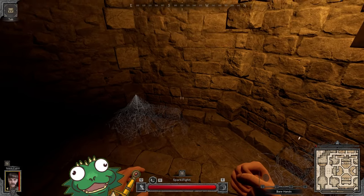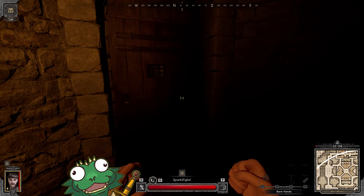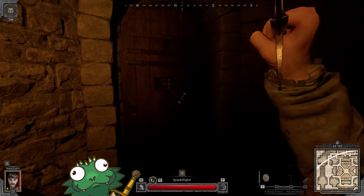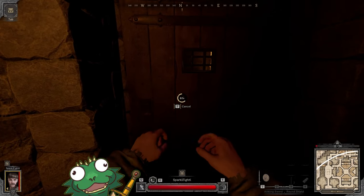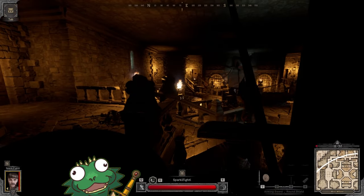Okay, we've spawned in the dungeon. We start by pressing 1 to pull out our sword and shield, and press Tab to open our inventory whenever we want. Left click will attack, right click is block. You can activate chests and doors by pressing F. Now we move out of our spawn room.